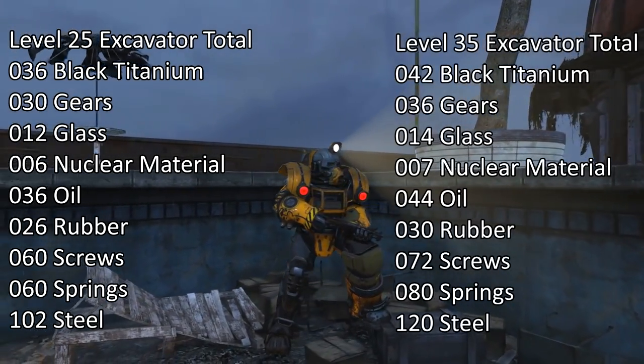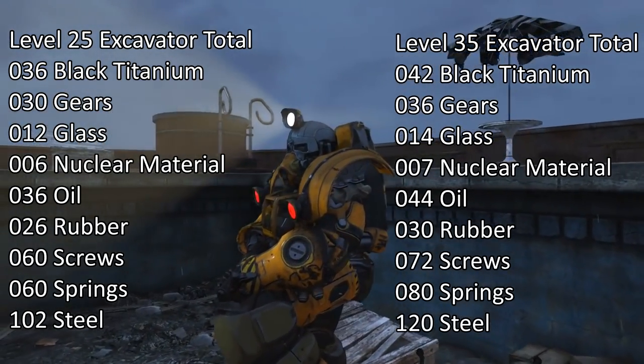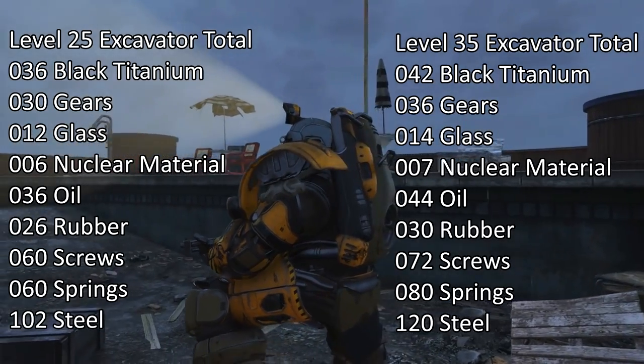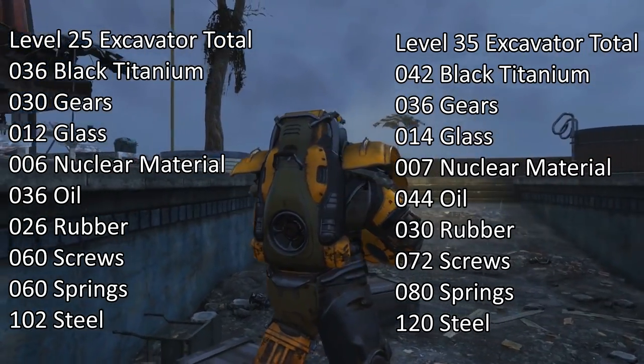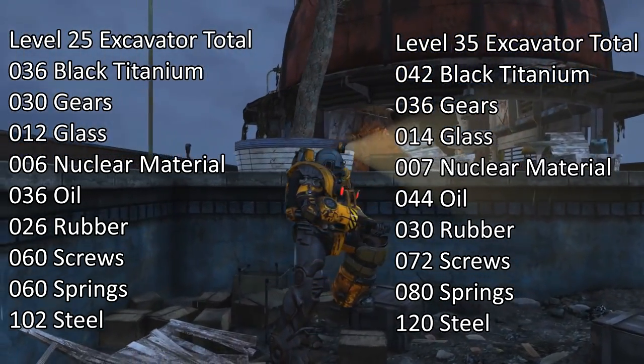For the level 35 variant, the cost goes up to 42 black titanium, 36 gears, 14 glass, 7 nuclear material, 44 oil, 30 rubber, 72 screws, 80 springs, and 120 steel. We can assume that the variants go up by 10s from there.